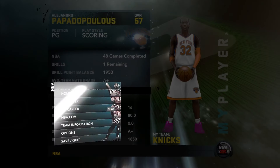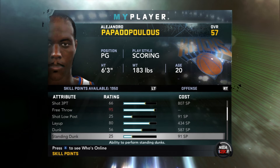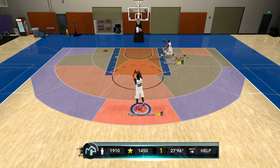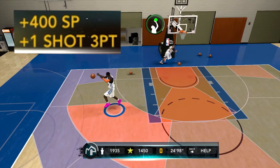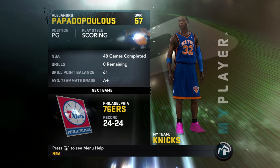We have 1,950 skill points to use and we're going to do so right now. We upgrade our dunk to a 59, and we have one shooting drill which we do right now — that gives us a plus-one to our shot and three-pointer. We end the video as a 57 overall.